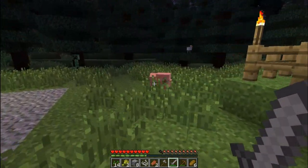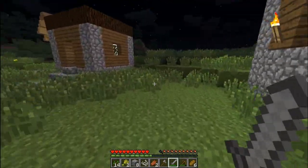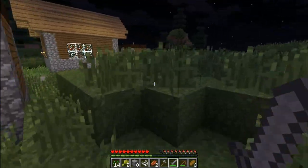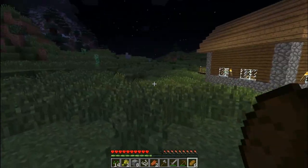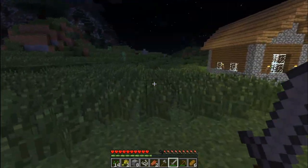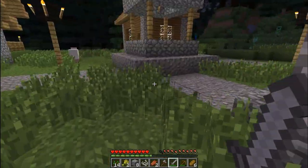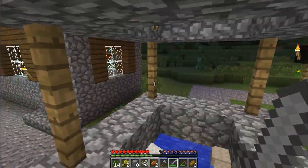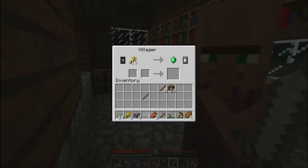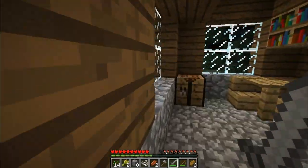He went inside. Oh god, look out! There are a lot of creepers spawning. Holy shiz. There's a chicken stuck in the well. There are two chickens stuck in the well. 18 wheat for one emerald. And 20 wheat for one emerald.